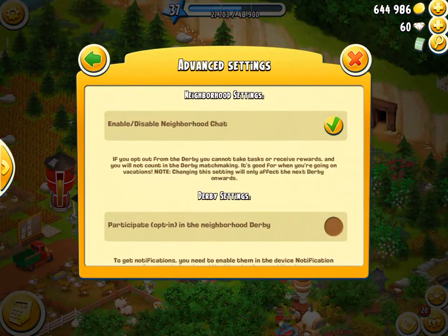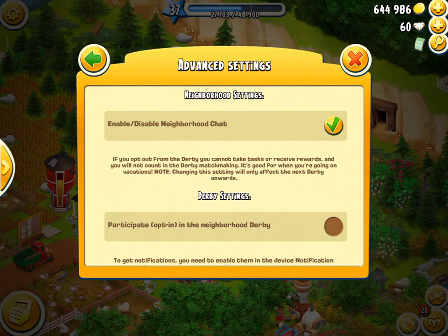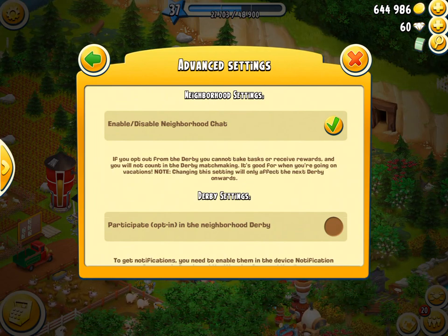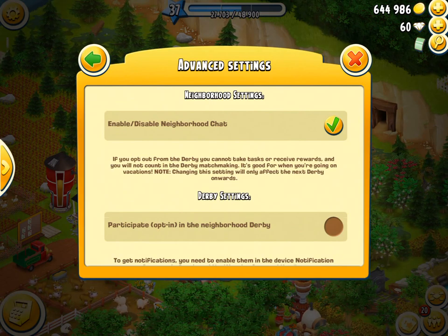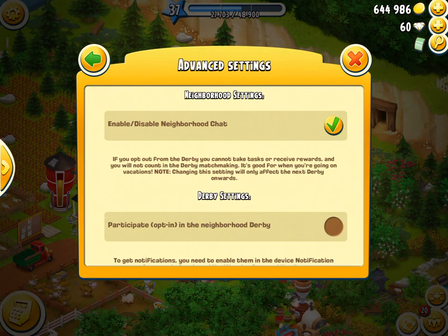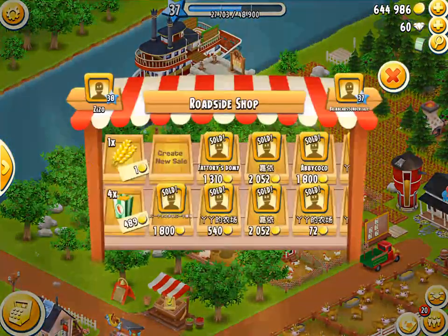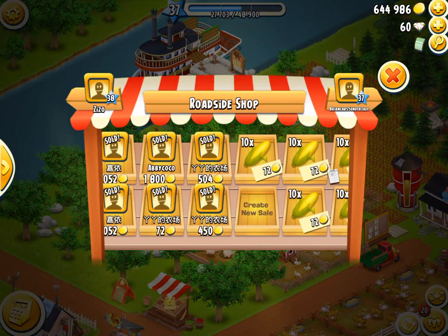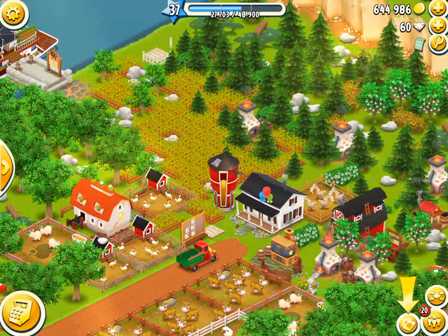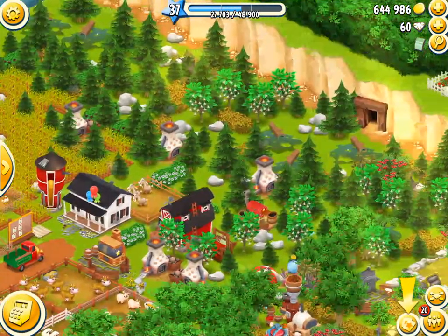It's a little feature under advanced settings that you can turn on — just like enabling or disabling neighborhood chat or derby participation. If you check the tick mark, it means that only the people in your current neighborhood can visit your stall, and only people that are friends with you can visit your stall. So then it virtually cuts out all the other people — followers can't come in, helpers can't come in. So that is basically the idea of invisible mode.